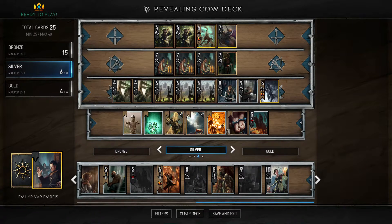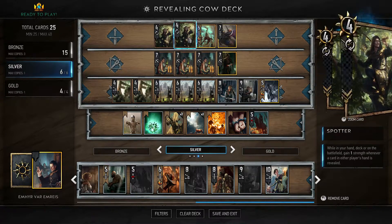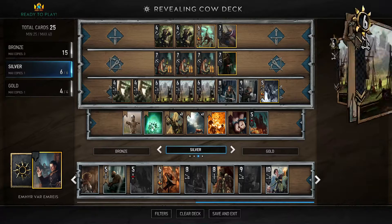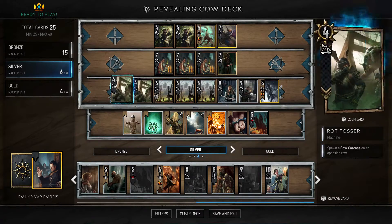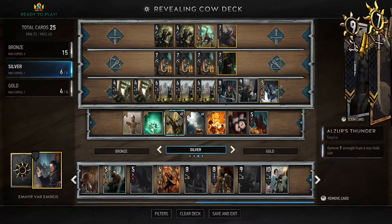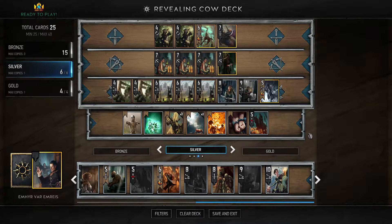For our attack units, we have three Spotters that reveal a random card in your opponent's hand, two Alchemists with reveal synergies, three Mangonels for big damage — especially in conjunction with Emir or Vatia — and two Rot Tossers. This is a deck you can definitely run in ranked to climb the ladder. It's a pretty consistent deck, and the big thing is using that extra information to your advantage.